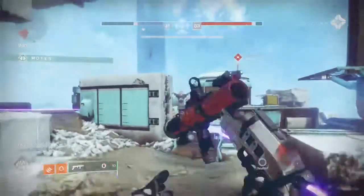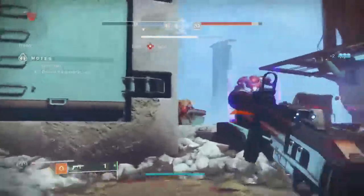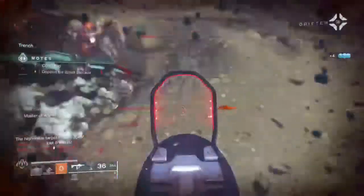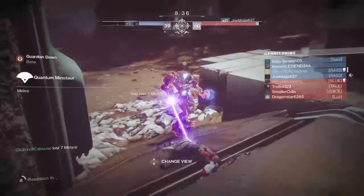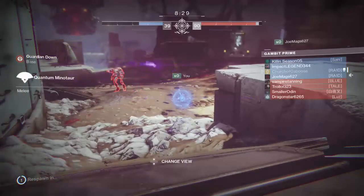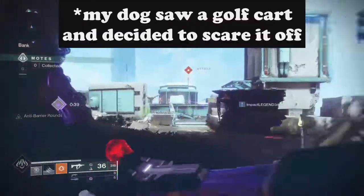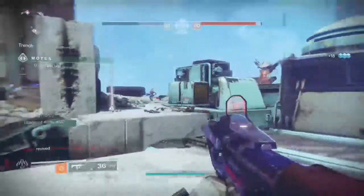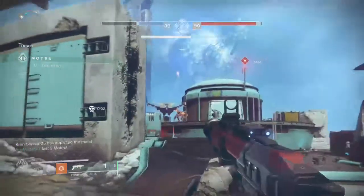Strategy number one: wait for the other team to bank their motes first. When everyone spawns in, teams usually have fifteen to twenty motes quickly. The first team to bank tends to fall behind immediately, because in Gambit Prime banking puts motes in your bank — the other team can then kill your blockers, bank their own motes, and drain your bank with two or more blockers until you clear at least one of them.